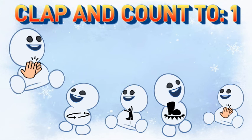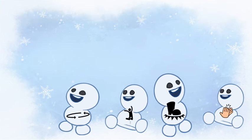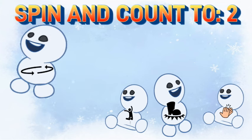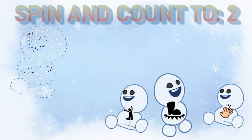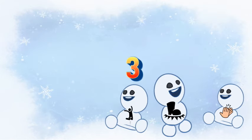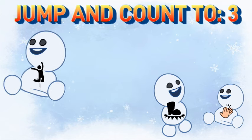The number one snowman has a clap icon — let's clap and see what happens. Ready? Go! It melted! The number two snowman is a spin — let's spin around two times: one, two. Good job! Number three is a jump icon — get ready to jump three times and count with me: one, two, three. Good job!